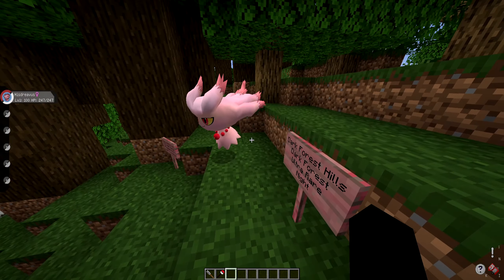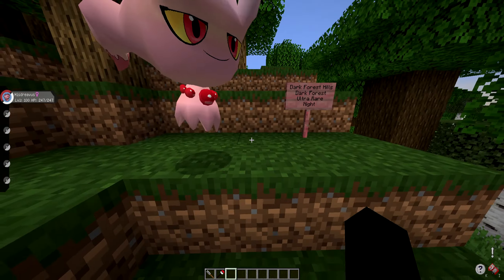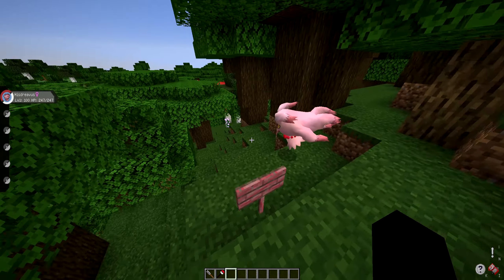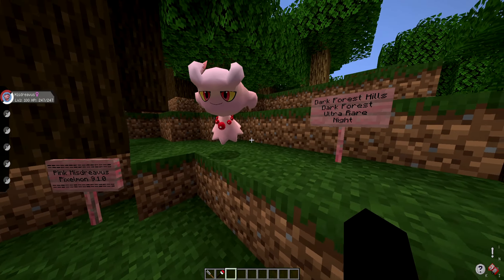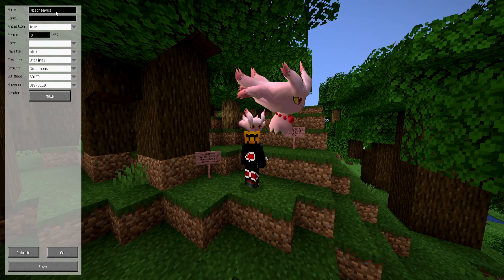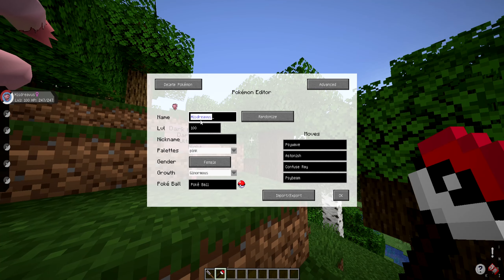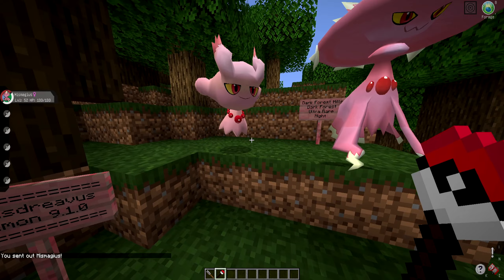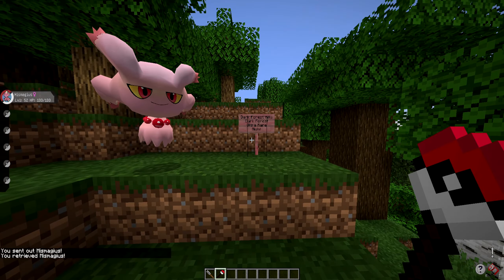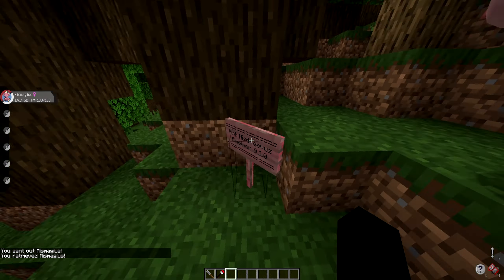That's pretty much it for the guide. There's not much else to tell you besides just look out for a Pink Misdreavus. They are pretty rare, so you might not always find one, but they're pretty cool to encounter. I believe they do evolve into a Pink Mismagius as well — and I can actually confirm that right now. There is, in fact, a Pink Mismagius. So if you do want to evolve the Misdreavus, you can — it will become a Pink Mismagius. So anyone who is concerned about that, do not fret.